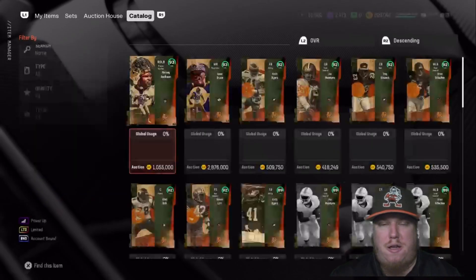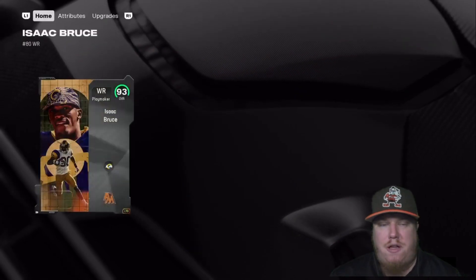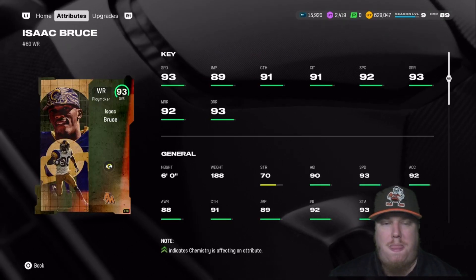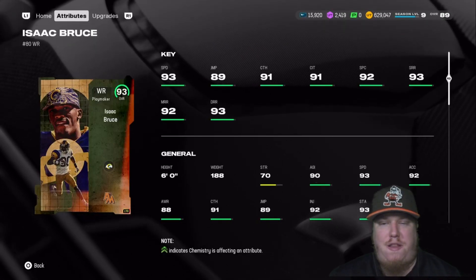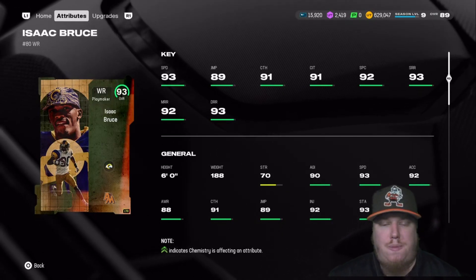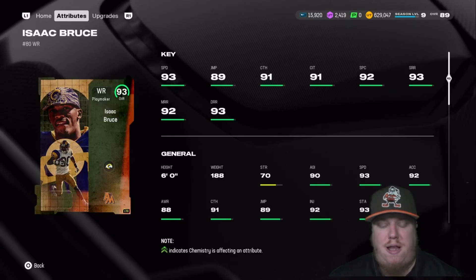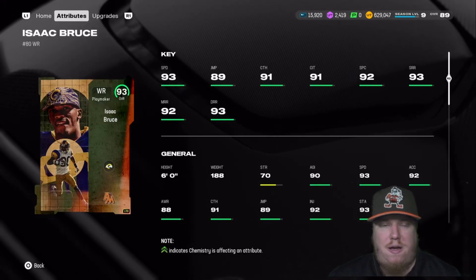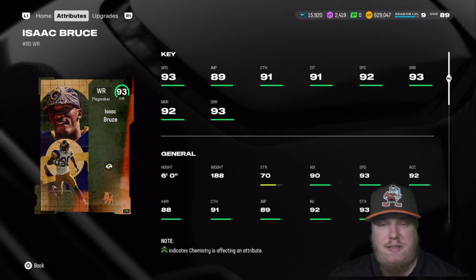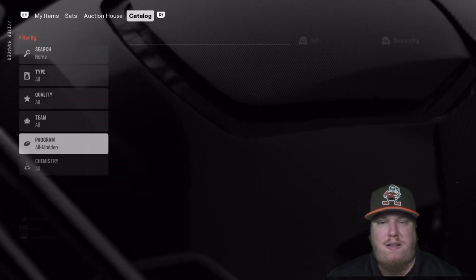On the offensive side, we go to wide receiver — part of the Greatest Show on Turf — it's the Playmaker Isaac Bruce. Isaac Bruce comes in at 93 overall with 93 speed, 91 catch, 91 catching in traffic, 92 spectacular catch, and route running of 93 short, 92 mid, and 93 deep. This is a wide receiver that can take the top off the defense. Grab this card and have some fun with your offensive scheme.